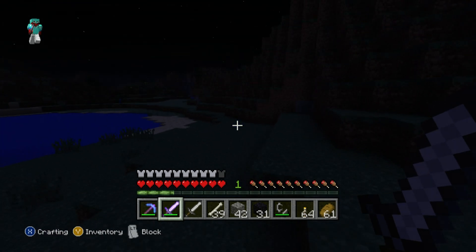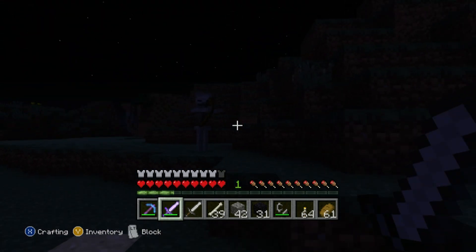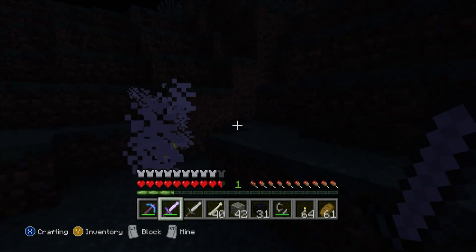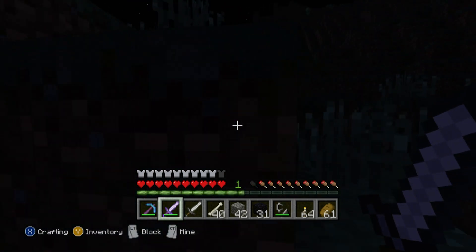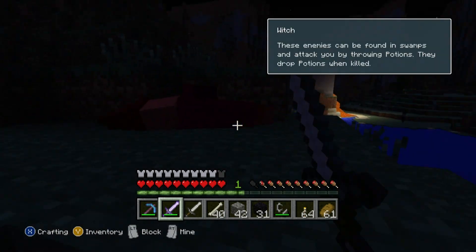I've never seen a witch — please be a witch. We'll take care of you first, skeleton. I think that was a witch. These enemies can be found in swamps and attack you by throwing potions — they drop potions when killed.